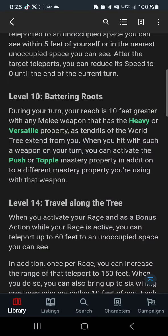At level 10, you get Battering Roots. As long as you have a heavy or versatile weapon, you get an additional 10 feet of reach, making it very easy to hit targets farther away from you. And when you hit someone with a weapon like that, no matter what mastery property you already have on that weapon, you can also choose to use push or topple. So that gives you more options, and more options is always a good thing.